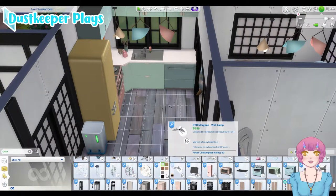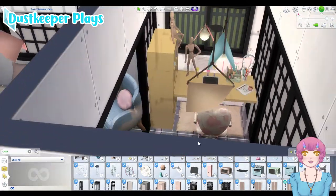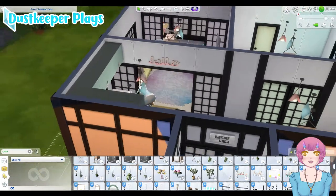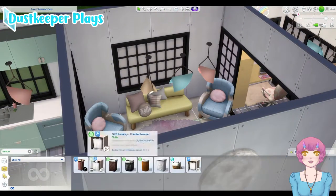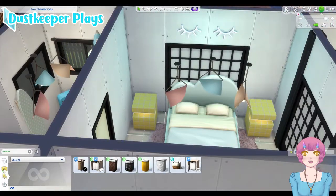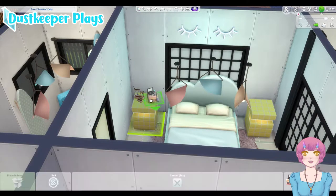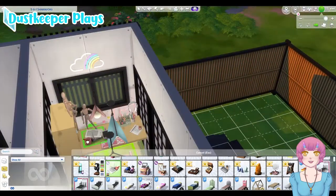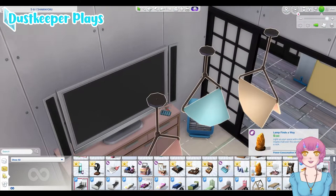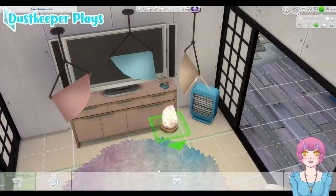You can see I changed the counter out and put in the thing. Some of this is going to be moved — you're going to see different things in the screenshots. I made some changes after making the sim that ended up moving in, which is actually the streamer I was watching — Alisa — and her dog Mochi and her kitty Chester.